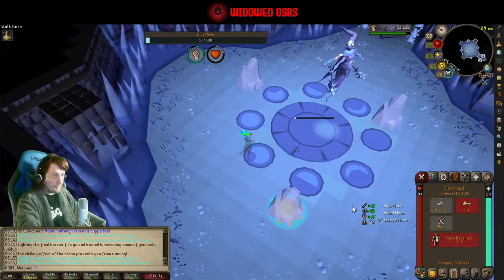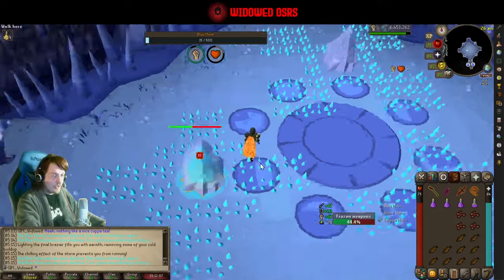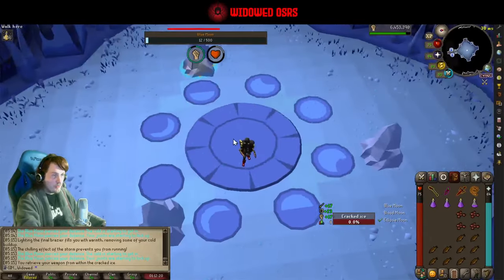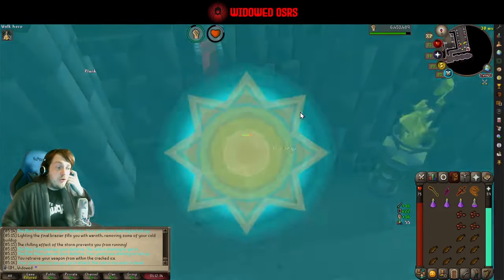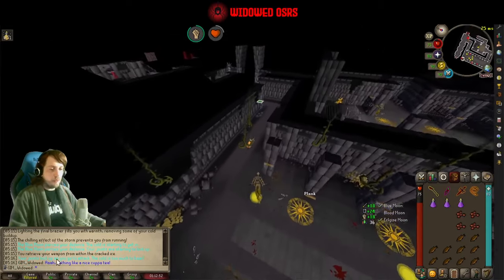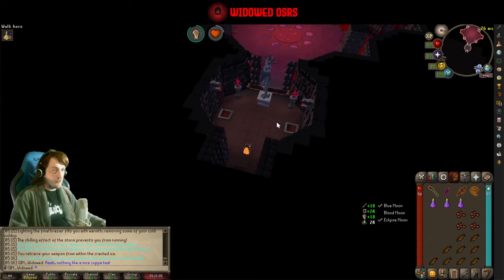If you get hit by a tornado it turns your run energy off, so be aware of that. Nothing too complicated — just light the braziers and get back. After the brazier spec the circle repositions. The other Blue Moon spec has your weapon taken away; you punch the ice cube until you get it back. You always deal the same amount to it so there's no point using prayer and it doesn't matter what style you're on. Just dodge, get a couple of kicks in, and don't get hit by the icicles. When you get your weapon back, just move towards the area where she'll respawn.